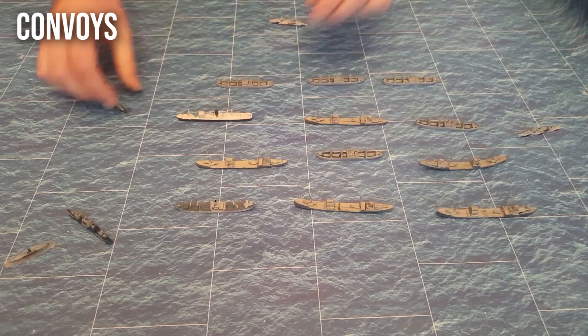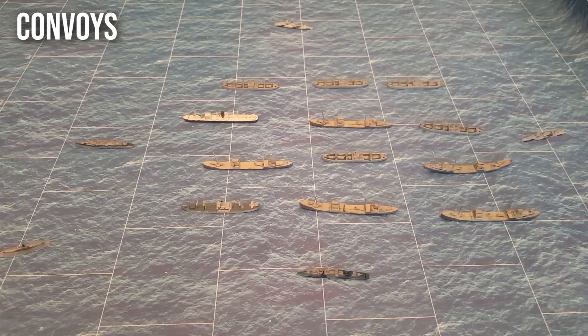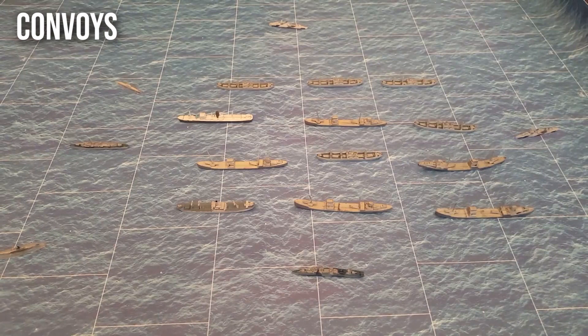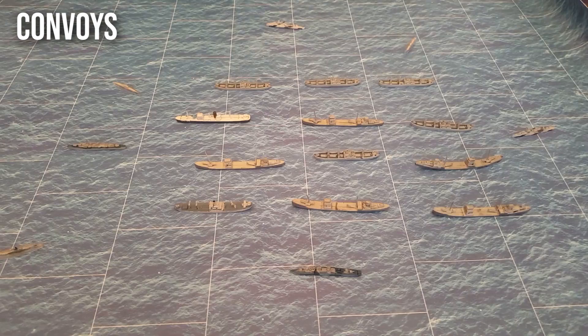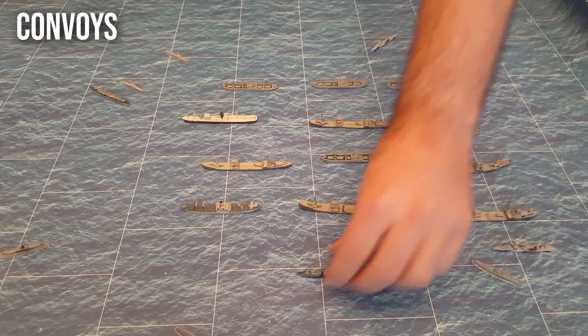The solution to the convoy system is the wolf pack. The first submarine detects a convoy, and rather than attacking and revealing its presence, it calls in other submarines that converge from across the Atlantic. They all make attacks simultaneously, and there aren't enough destroyers to chase all of them, so some submarines still get into the convoy.